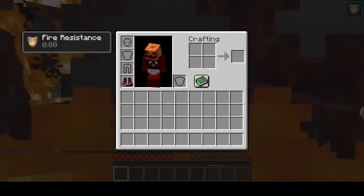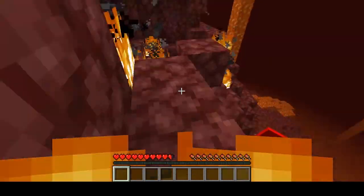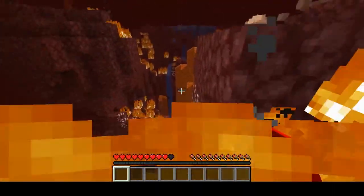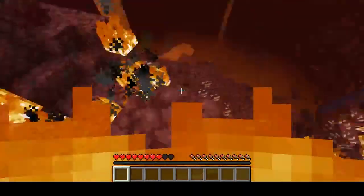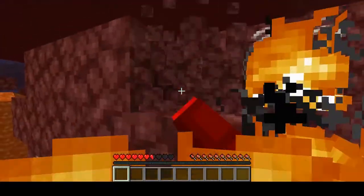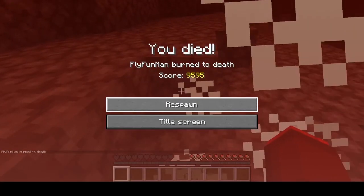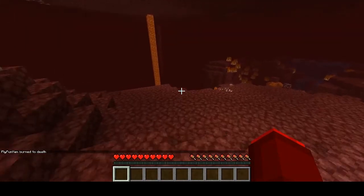They'll also protect you from fire. As you can see, the fire eventually broke them, which is one of their main weaknesses — even once you get out, the fire will quickly destroy them. Since water is hard to find in the nether, I still died from that.